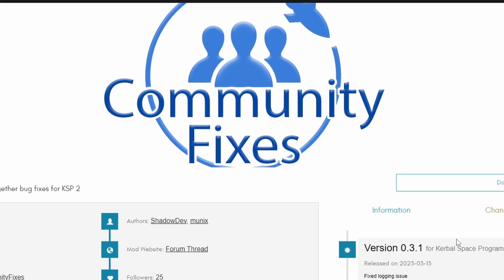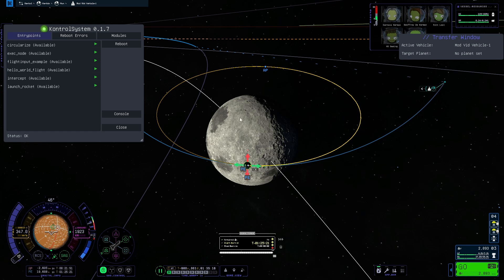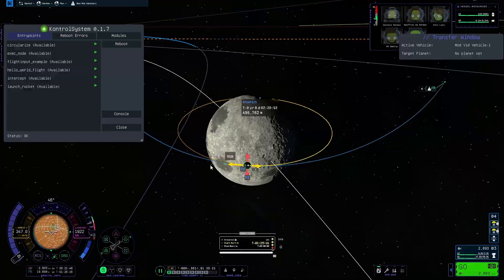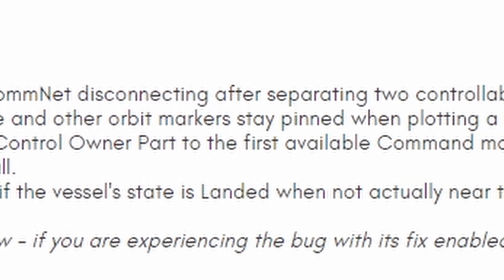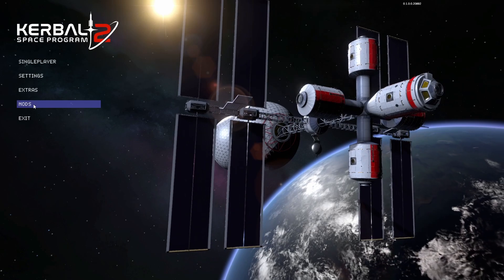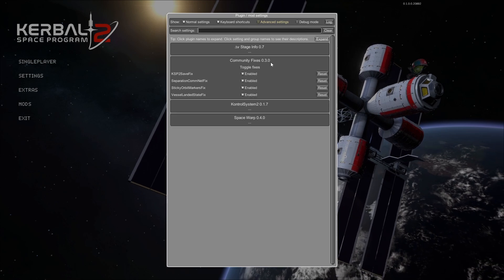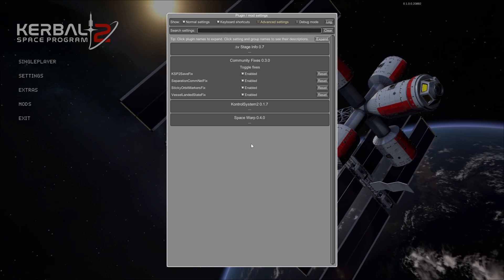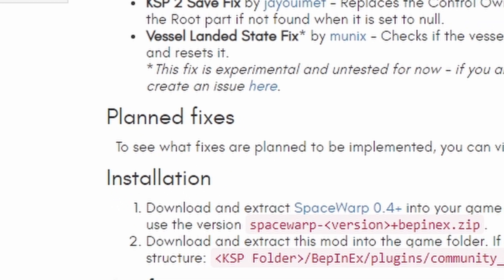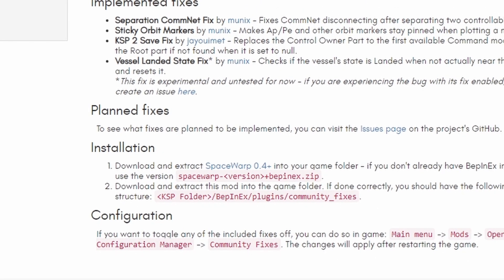Community Fixes is a collection of mods that fix some of the problems within the game. Currently it adds the sticky orbit marker mod that I mentioned in my previous mod video, a fix for ComNet not working when separating stages, as well as another couple of fixes which you can find more info on via the link in the description. You can also configure this mod and enable or disable whichever fix you want from the mod menu on the start screen. These fixes are likely to come in a future game patch anyway, but it's nice that the community has got us covered for now, and the mod authors are working on implementing further fixes down the line.